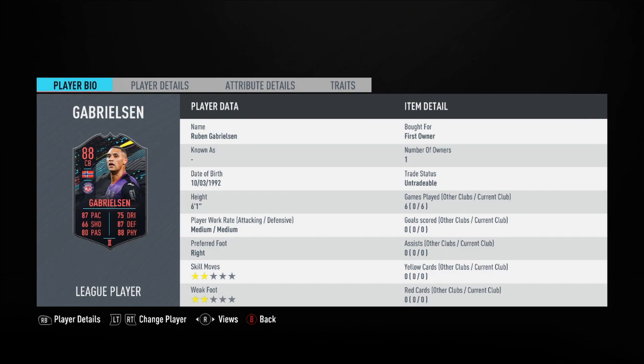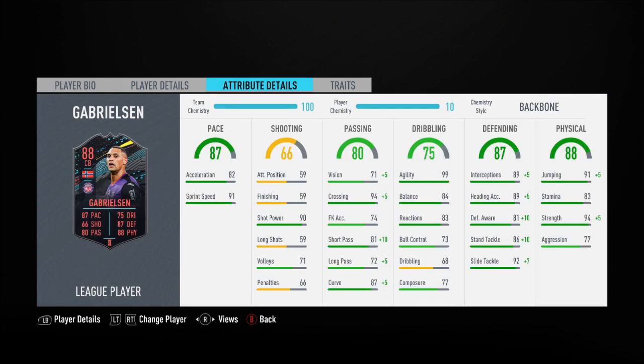I'm not too disheartened by this because this card is actually very, very good. He's almost, to a degree, meta, which is really weird for a centre-back. It has happened — Foot Birthday Saar and Amavi, for example, are both defenders and both meta. But Gabrielsen has 99 agility and he's 6'1", which really does help him out a lot in terms of mobility.